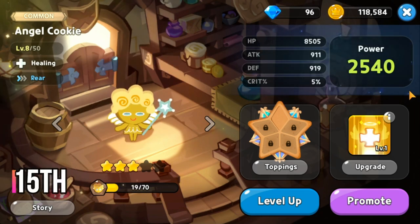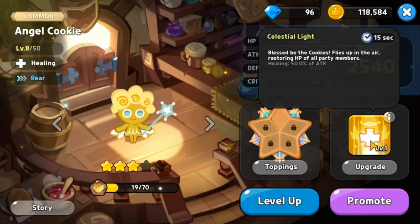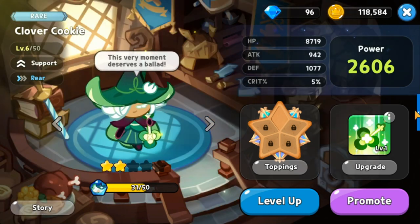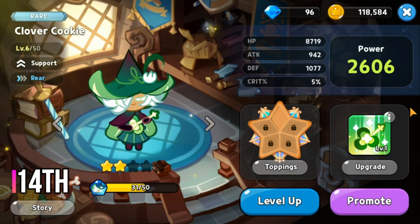At rank 15 for the rear cookies is Angel Cookie. Her specialty is healing. Her skill is called Celestial Light with a 15 second cooldown. It's a pure healing spell at 50 percent of her own attack.